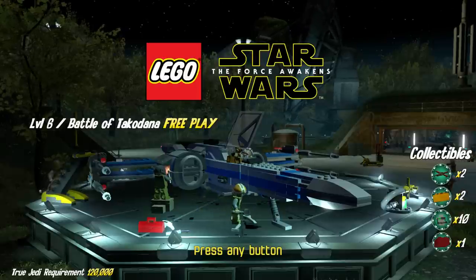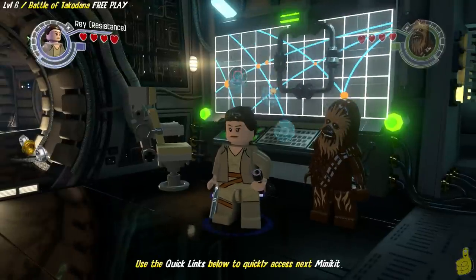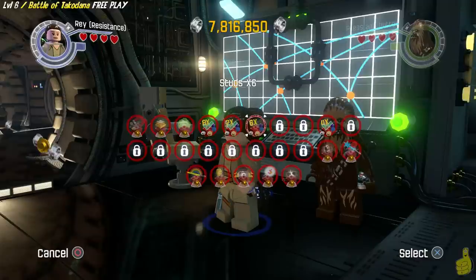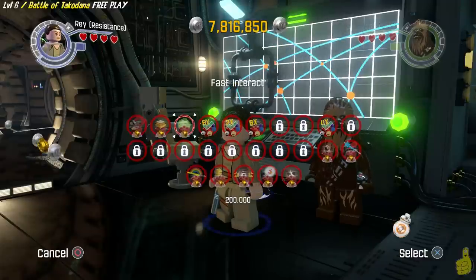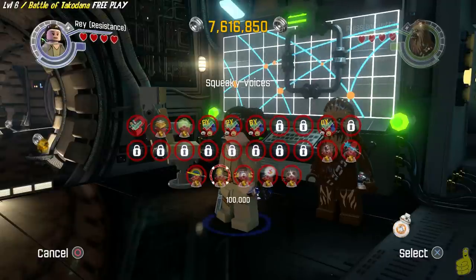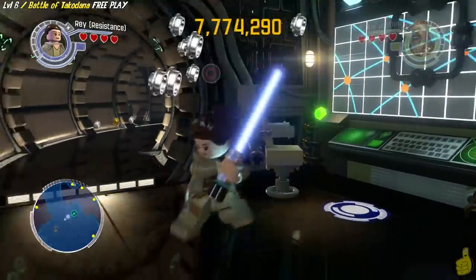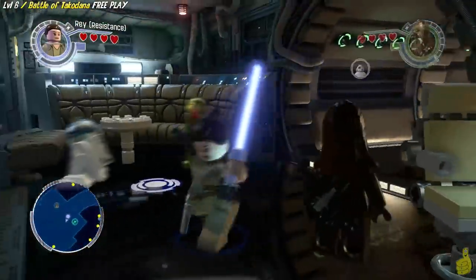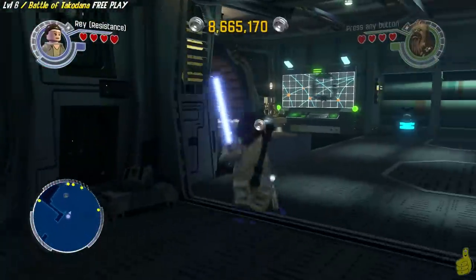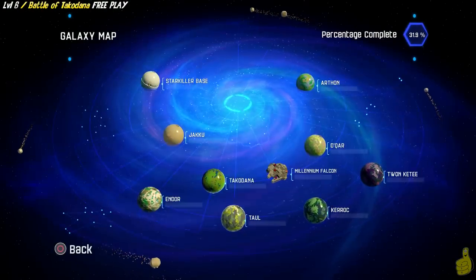I haven't ever used the Destroy On Contact red brick before. But speaking of red bricks, before we go anywhere from our Millennium Falcon Hub area, let's go ahead and queue up our character select wheel and choose the extras. Let's go ahead and purchase the studs x6 red brick as well as the stud magnet. As you can tell, we have plenty of studage up top. We are gonna save our studs for later. And if you need any money, feel free to use the old Battle of the Jerk right there - you can farm up 500 to a million studs at a time.